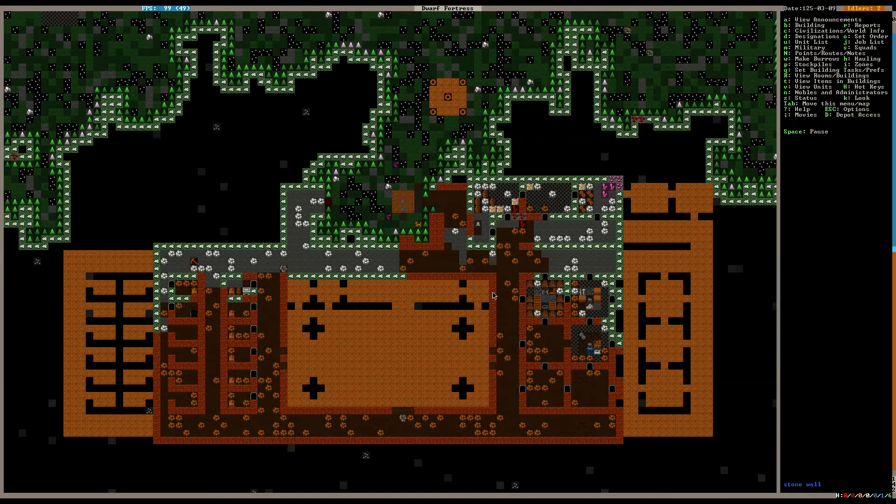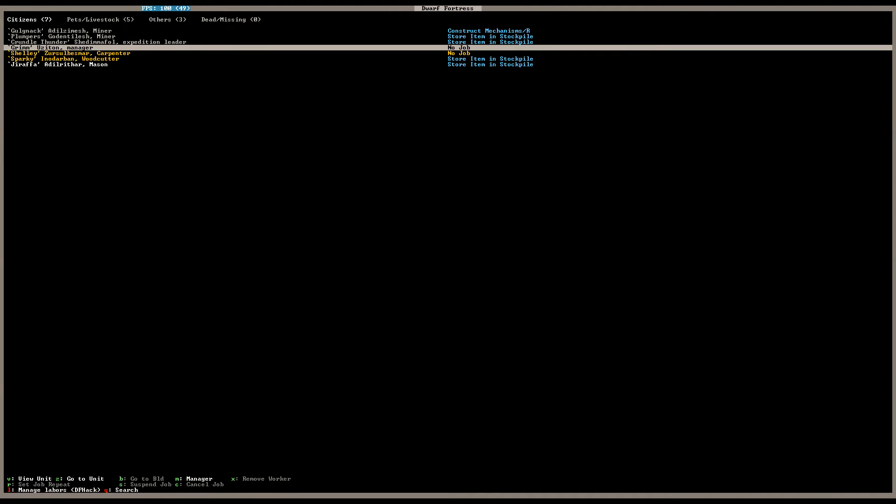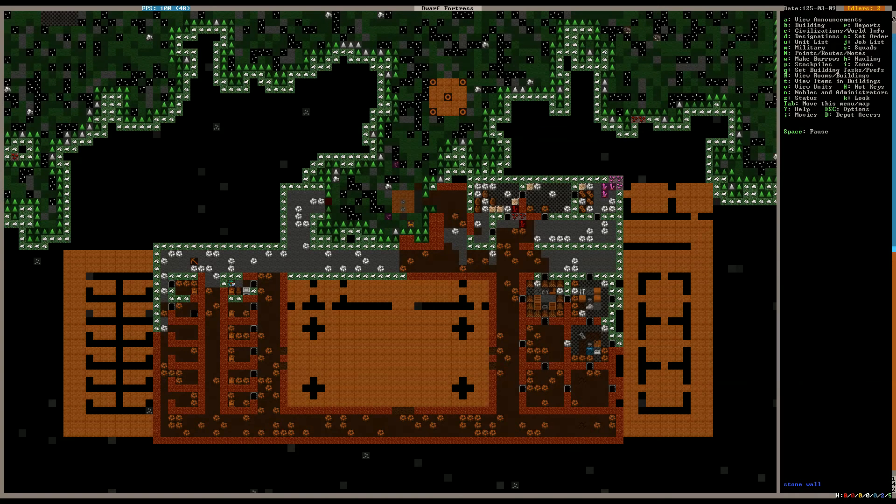Our miners look like they're pretty busy right now. Right now our carpenter and our manager Grim don't have anything to do. So let's go back over to Therapist.